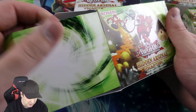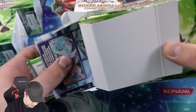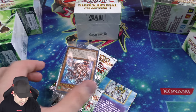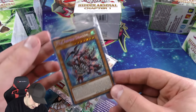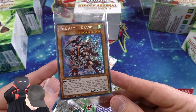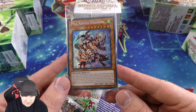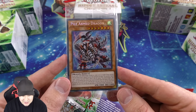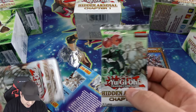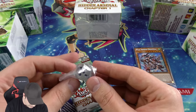Inside there's a nice little way to keep all the cards safe. We have the Armed Dragon as our promo card — this thing is really beautiful looking. 2100 attack, 1000 defense — it has the exact same stats as Dark Armed Dragon. That is our first promo card, and we have a really cool dice as well.